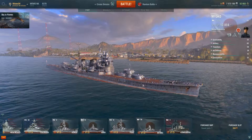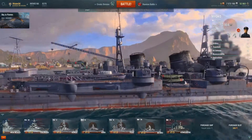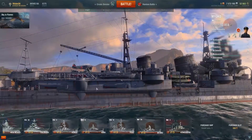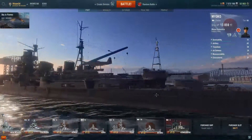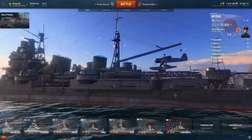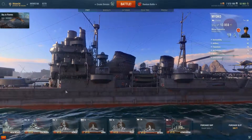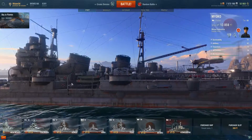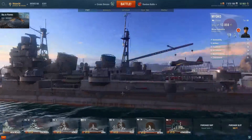I also wanted to show off the Miyoko because I got the upgraded hull, and with that we got an extra set of torpedo tubes. So I have two torpedo tubes now on both sides. We'll zip around real fast. With the upgraded hull you get the second torpedo tube on each side and you also get some better anti-aircraft guns on the ship.